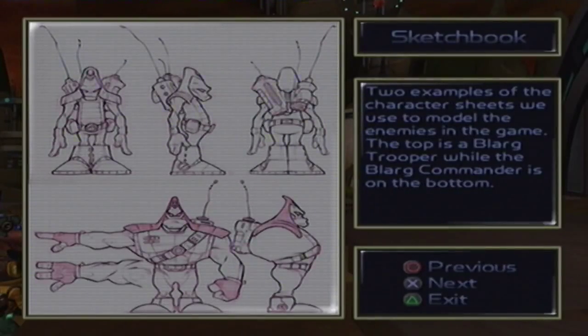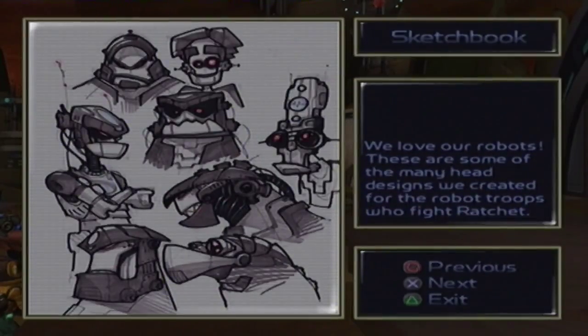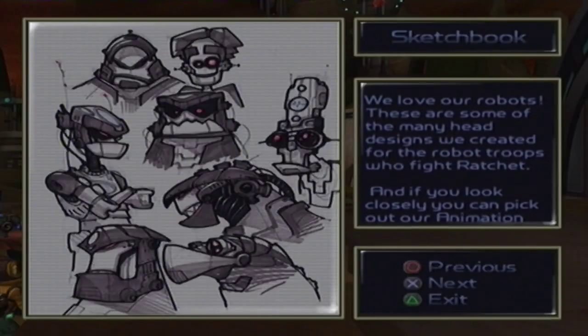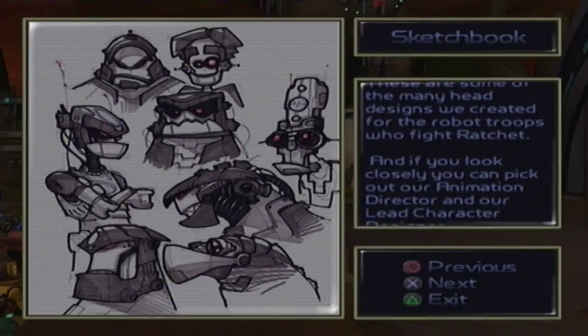Two examples of the character sheets we used to model the enemies in the game. The top is a Blarg Trooper, while the Blarg Commander is on the bottom. We love our robots. These are some of the many head designs we created for the robot troops who fight Ratchet. And if you look closely, you can pick out our animation director and our lead character designer.